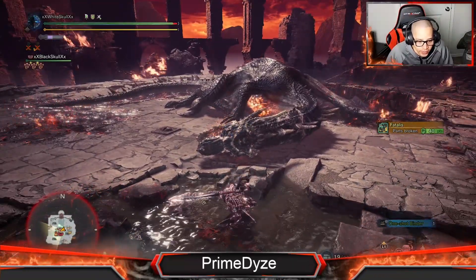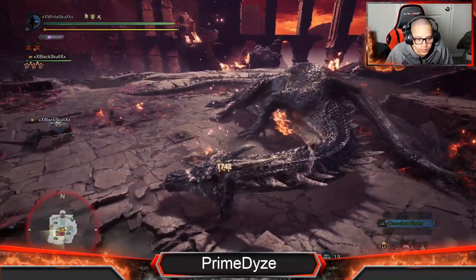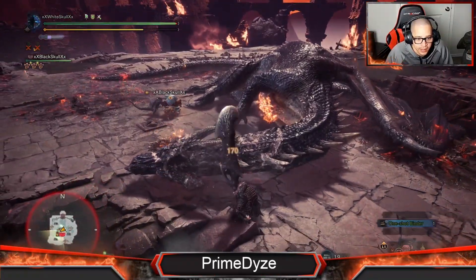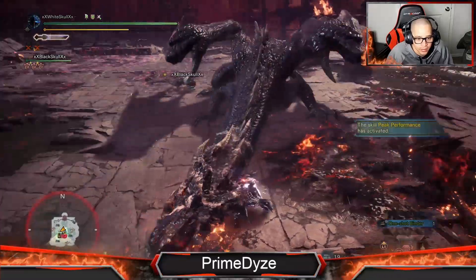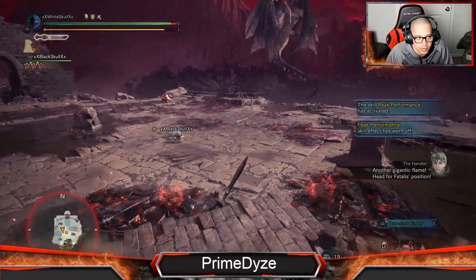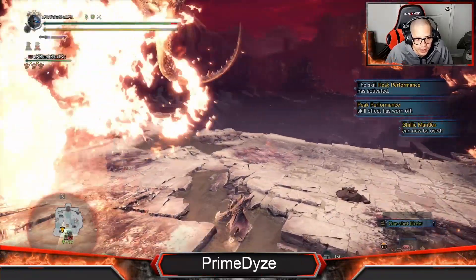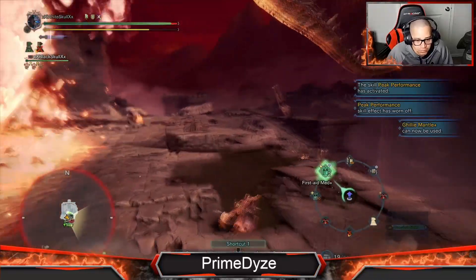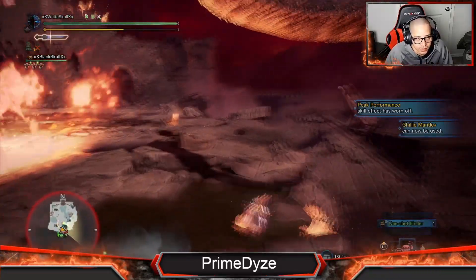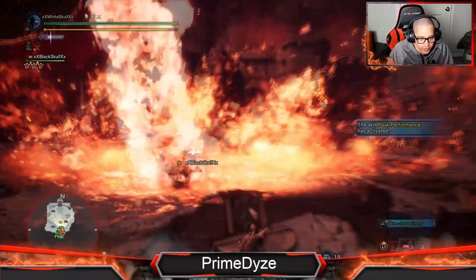I don't care about anything else — I need to hit his head. See, he left — so it means that the damage I'm giving him is good because he left real quick, without using too much of the ballista.